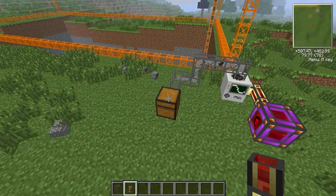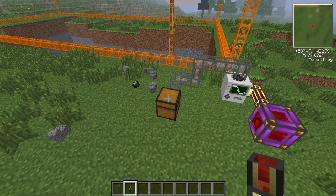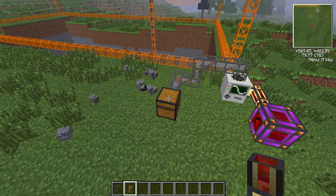Hi guys. I'm sure this is an annoying and familiar sight to anyone that has made quarries and used them in Tekkit. I thought I'd put together a little video to show how you can stop this happening and have the quarry automatically turn itself off until you go and fix any problem or clear any chests.